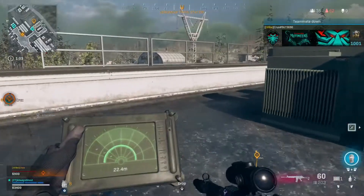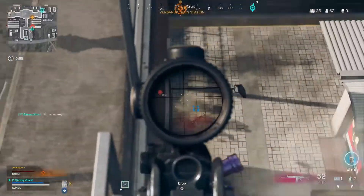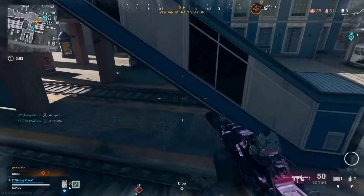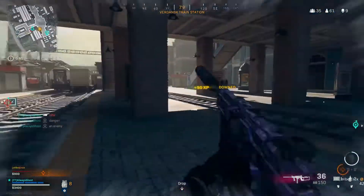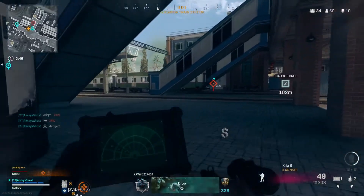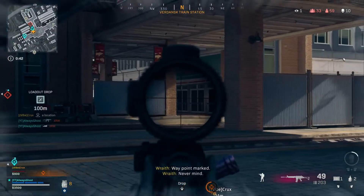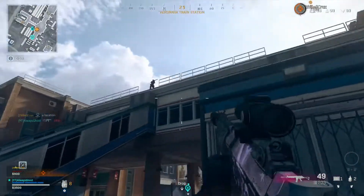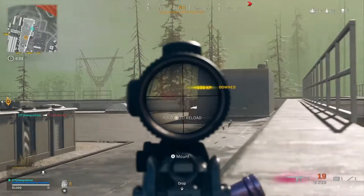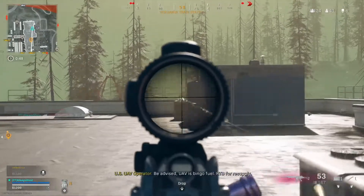The first stat I want to dive into is the fire rate, and I feel like this is the X factor between this comparison. Because when you hear the damage, you're going to be kind of confused as to why this comparison is even happening — you might feel like the Craig is overwhelmingly better than the Growl. But trust me, I feel like this fire rate is the X factor to why I'm having this whole conversation. The fire rate for the Craig is 620 RPM, and then on the other hand, we have the Growl, which is 730 RPM.